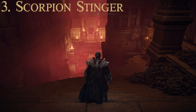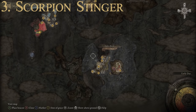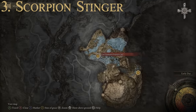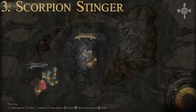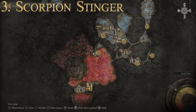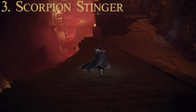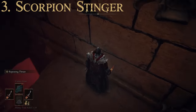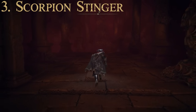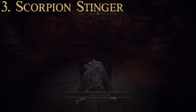Getting the Scorpion Stinger is a bit of a journey. You need to reach the Lake of Rot region by starting in Siofra River, making your way to the Great Waterfall Basin, riding an abandoned coffin to the deeper depths, reaching the Nameless Eternal City, riding another coffin, then traveling through Nokstella Waterfall Basin and down through the Lake of Rot — a giant lake full of Scarlet Rot. Once at the Grand Cloister, follow the path through the enemies to the far section inside the building, and you'll find the Scorpion Stinger inside a chest. That's number three.